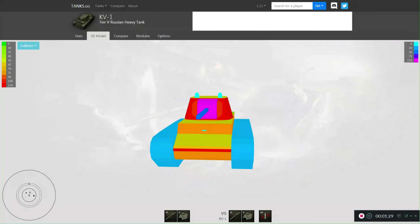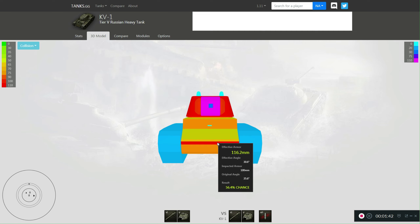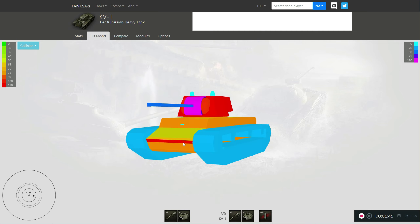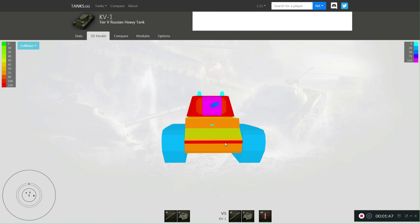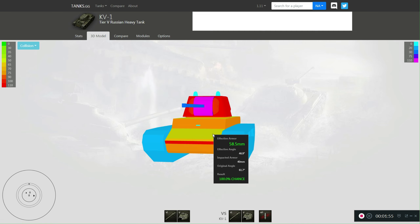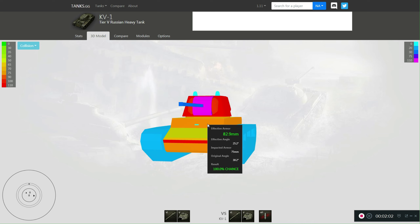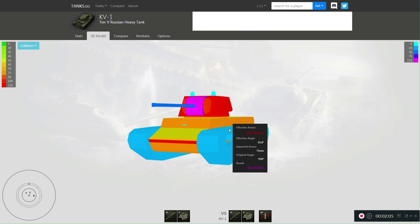Armor on this tank is pretty decent, as we will see now on Tanks GG. Here we have the armor of KV-1. On the hull it is 75mm, effective up to 81mm. And here you have 160mm on this tiny edge. Usually shells will go here, and if they are a little bit less in caliber, they will bounce despite being just 40mm of armor. So be careful about that — usually I am aiming here.